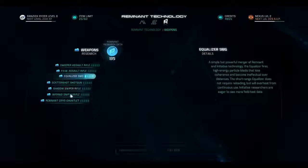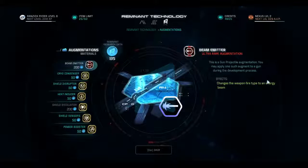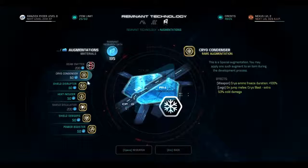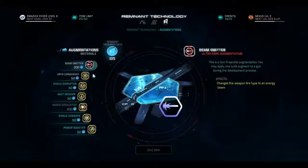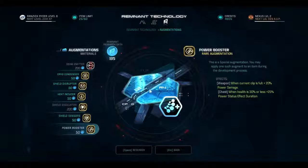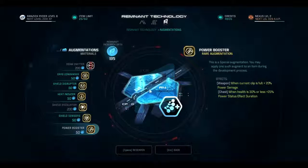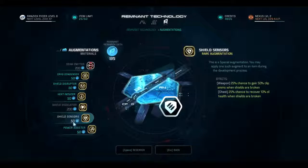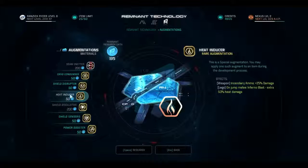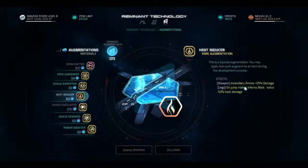I also looked at the augments — some pretty crazy augments. Beam emitter changes a weapon type to a beam gun; I could change everything into a beam gun. If I combine this with the Avenger I have, I could have a custom-made Remnant weapon. I should probably try that sometime. A lot of these augments are great — praise the game for doing this, it's so customizable, it's so good. I can permanently equip thermal ammo.